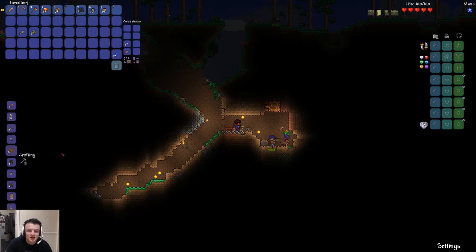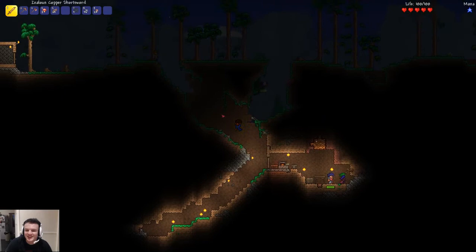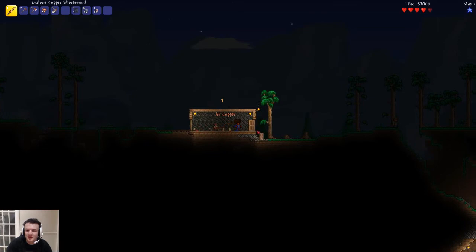We don't need another workbench because we've got one up there. Those benches are my chairs. No — you can actually make chairs. Like actual chairs. Oh, there's a zombie in my house! Should've put more torches in. Get out of here, zombie.